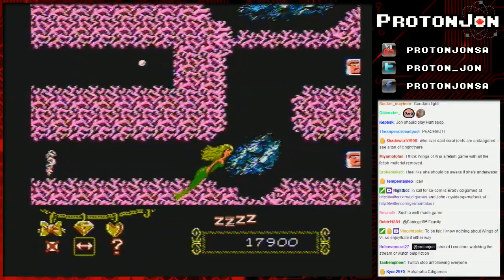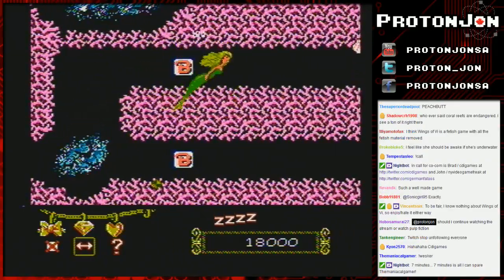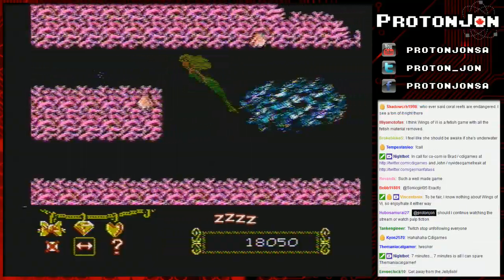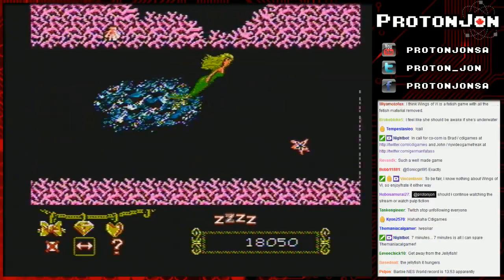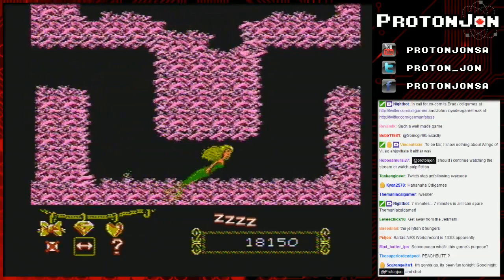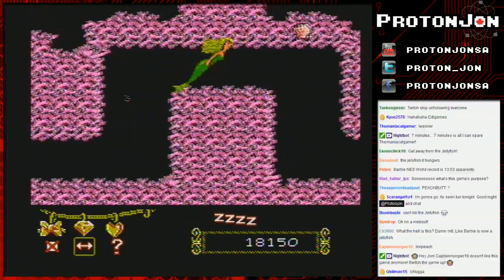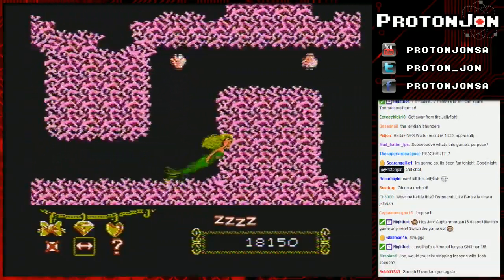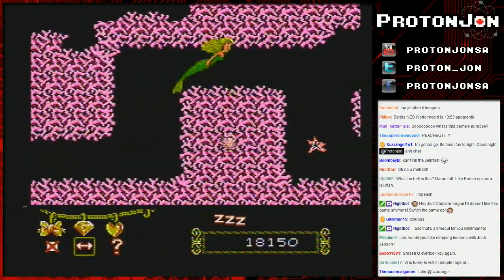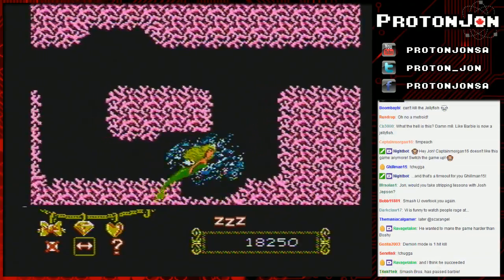Wings of Vi is a game that Solgrin made intending for people to destroy their lives — he made it incredibly difficult. There's a mode called Doom Mode which makes everything a one-hit kill. Someone's already speed running it — I think ComicSense and Bananasaurus Rex. There may have been a Wings of Vi speed run at AGDQ but I could be imagining that.